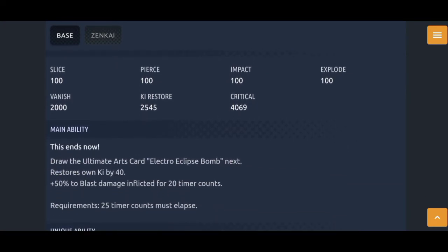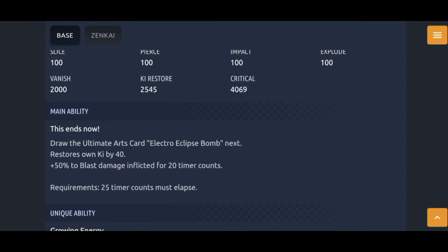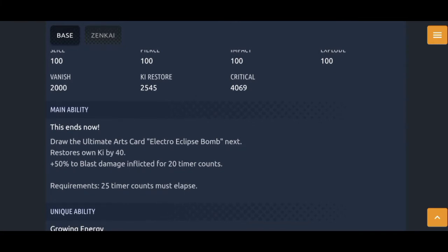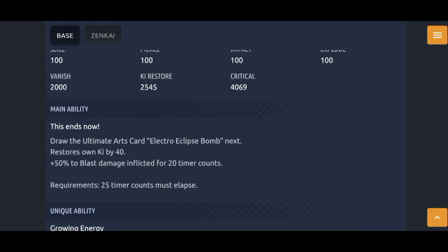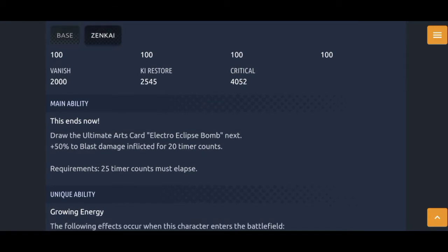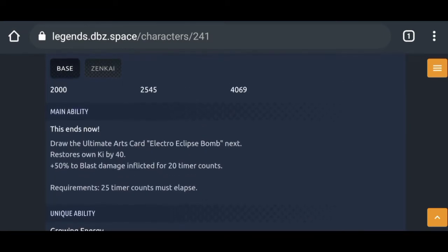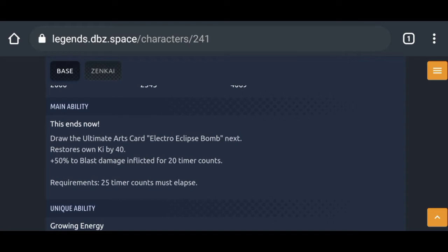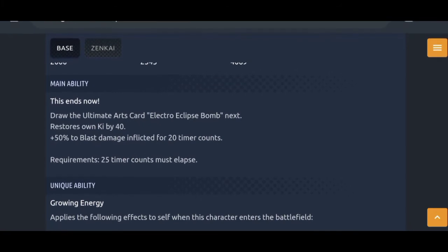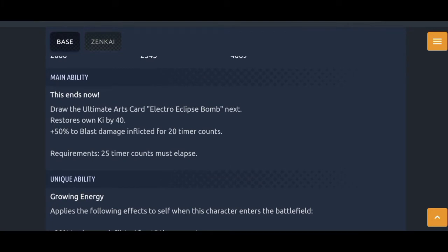His main ability descends now draws the ultimate arts card — this is what we feared — Electro Eclipse Bomb, one of the most annoying ultimate arts out there. 100% chance to paralyze all teammates, which is just annoying. It also restores own ki by 40, which is new by the way, and that 50% blast damage was already there. So the restore ki part has been added, which lets you extend your combo even more. Definitely an improvement.